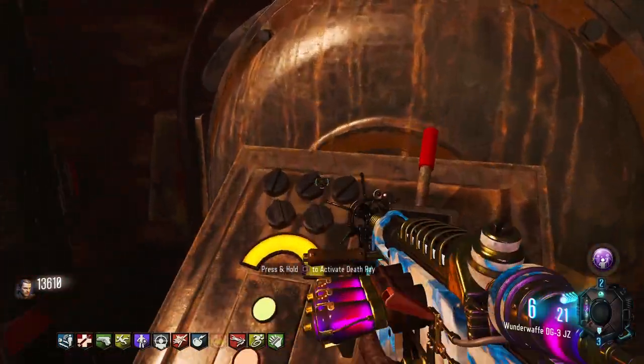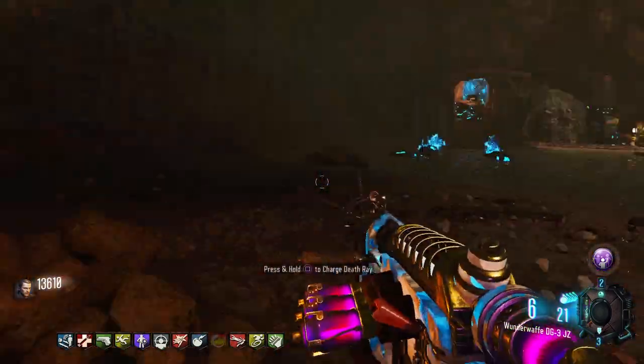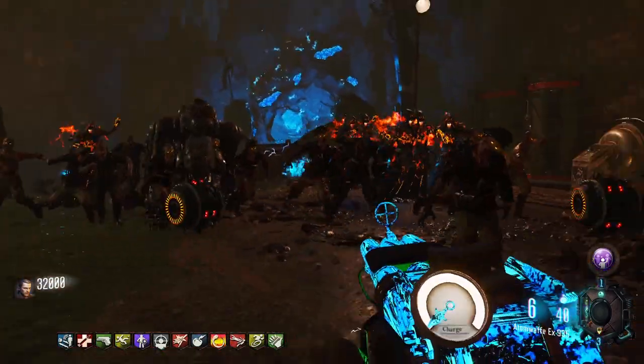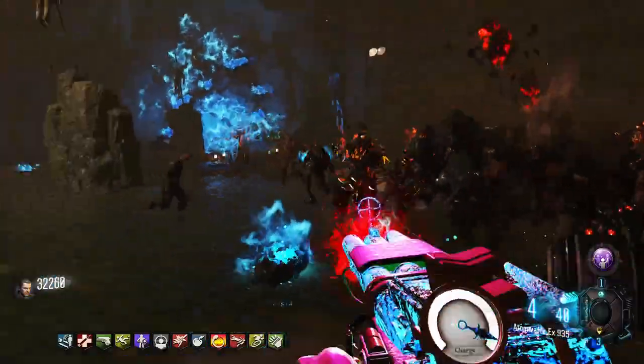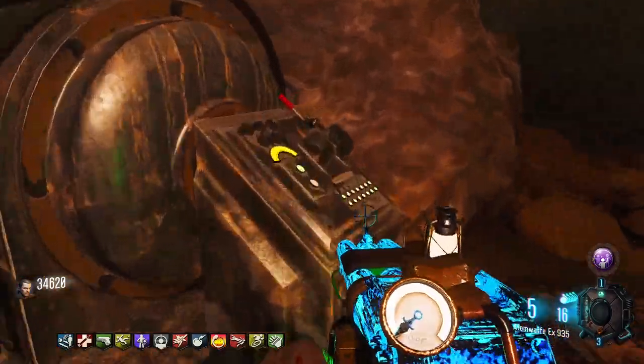To start the boss battle, activate the death ray. This will awaken the Panzer dog. Once the button is ready, hit it again to charge the machine. The machine takes approximately three minutes to charge. Once it's charged, you can activate the death ray again. You'll need to repeat this two more times to defeat the boss.